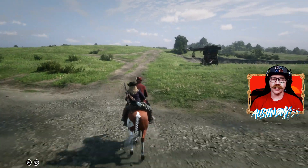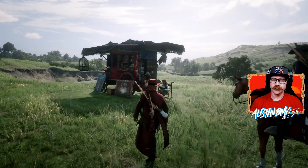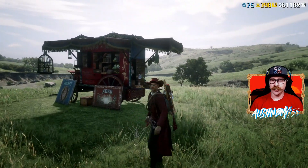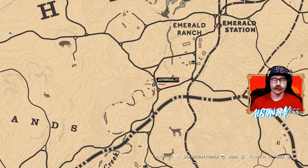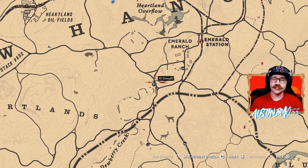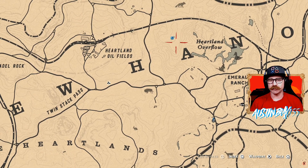First up, quick and easy as usual — got Madam Nazar's location for you. She is right up here by Emerald Ranch in the Heartlands area. Go ahead and get down here, get yourself sold if you need to. Showing the map exactly where she is, right here by Dewberry Creek. Nice and easy fast travel spot from Emerald Ranch, or if you got your camp dropped in here — which is our favorite spot to drop it anyway — you can ride right down like we did.